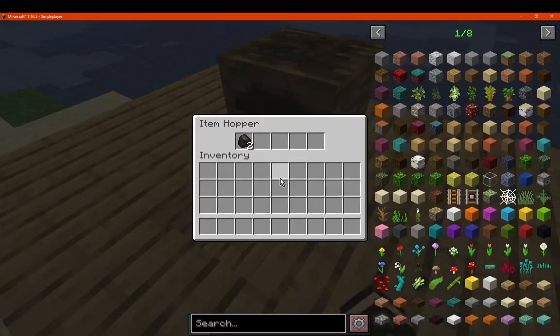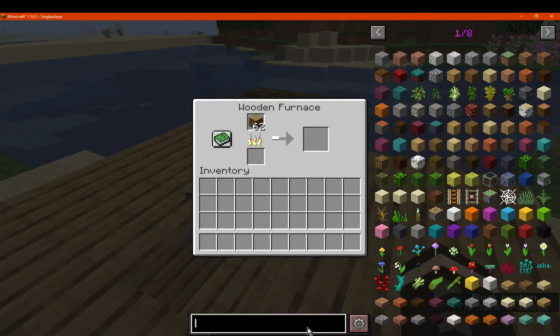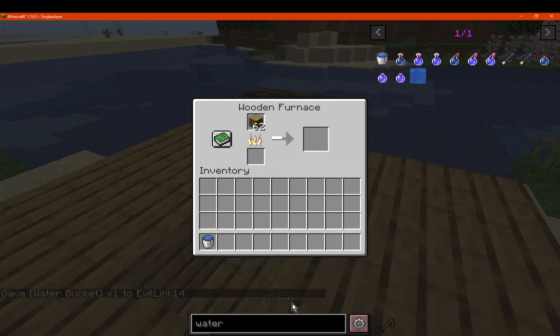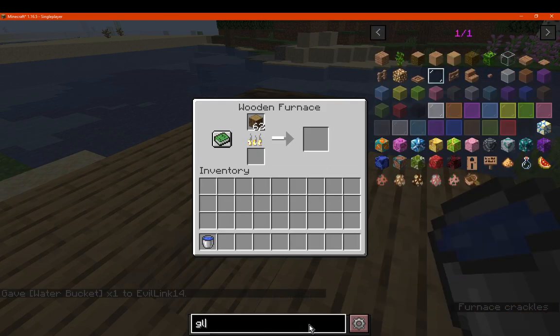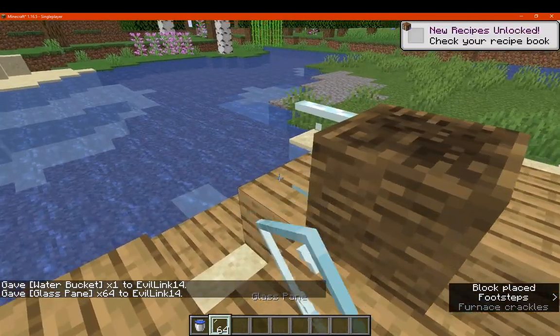So that's an option. Apparently you can use water to stop it, which is interesting. I've not come across that with other wooden furnace mods, but good to know it's a feature.